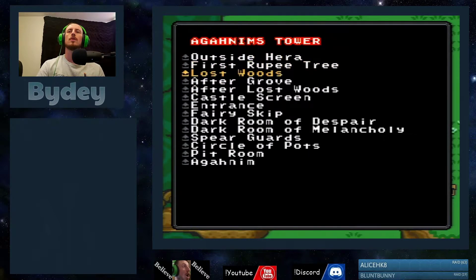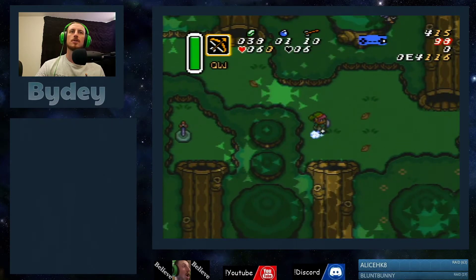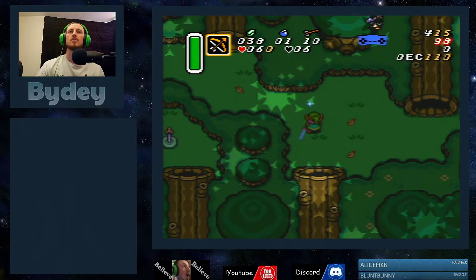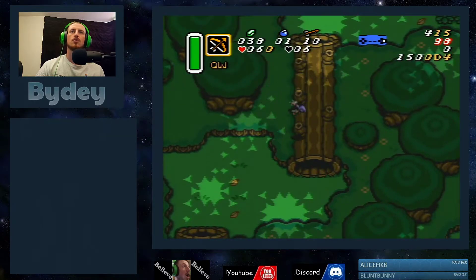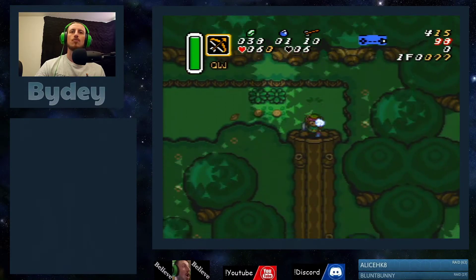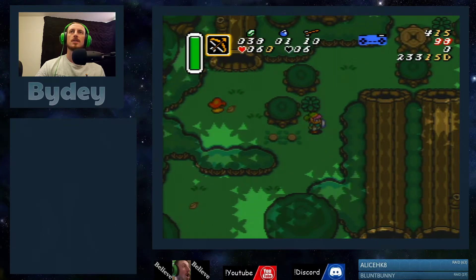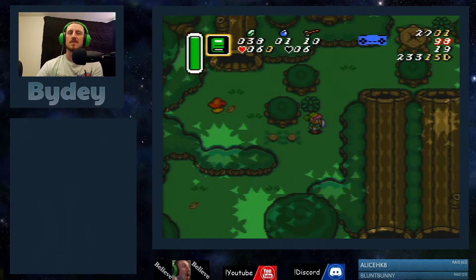When you get to this screen here after the grove, you obviously will want to do the arrow preservation strat here by dashing. If you don't know, dashing will preserve the prize pack because it stops things from dropping. So here you will want to do the strat to preserve this. And again, when you get to here, this is where the strat is going to change. So we'll make a save state here — I'm going to give myself a look just because of save state shenanigans.